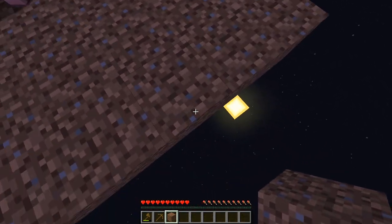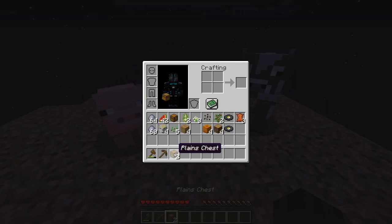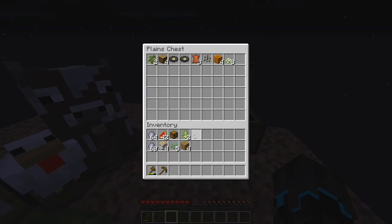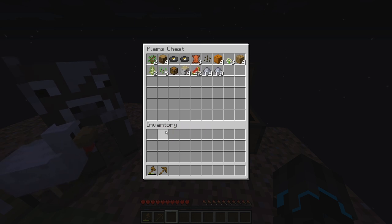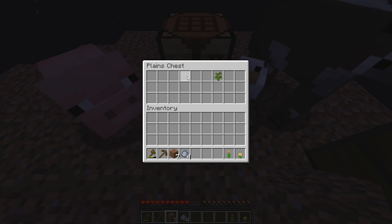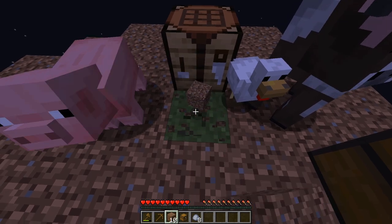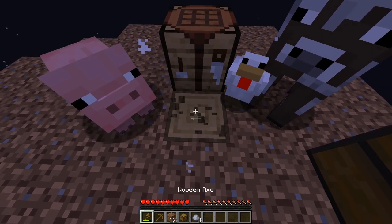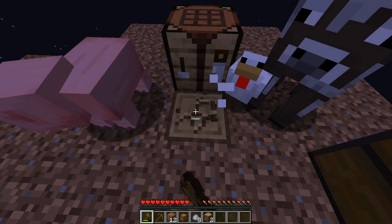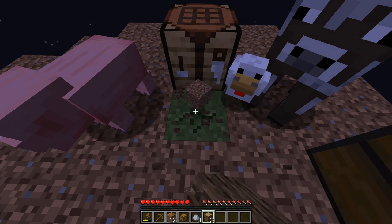I should probably start putting down a chest. I'm actually gonna put a double chest over here and put all this stuff in here so that we don't lose it, and then I'm gonna keep going. We got another chest — orange tulip and sapling. With the amount of dirt we're getting, we will definitely be able to expand this island quite a bit, so that's good.